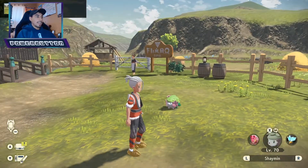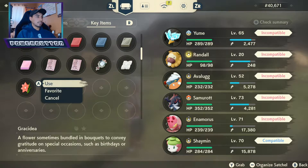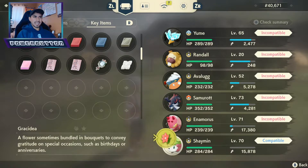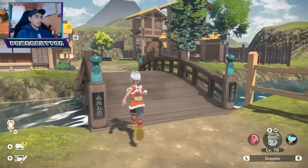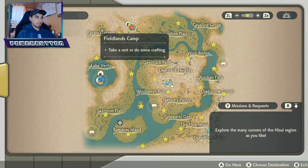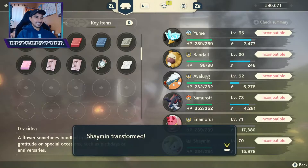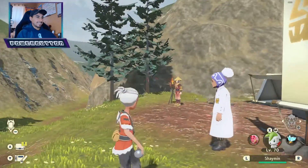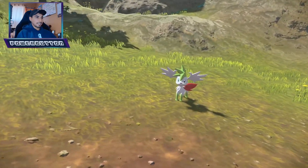In order to get the other Shaymin form, you have to use the flower that was given to you by Meddy — the one who gave you the quest. I believe we may have to go to the map for this. And here we go — your Sky Form Shaymin.